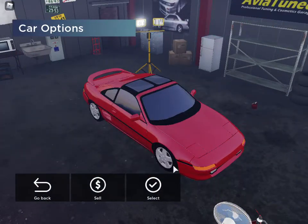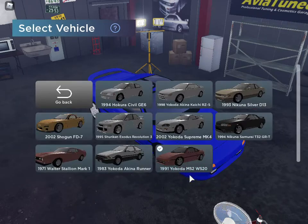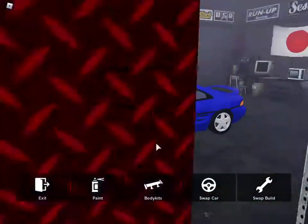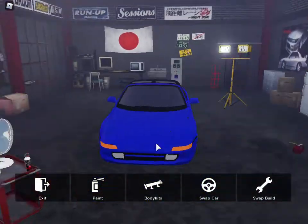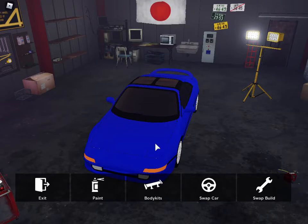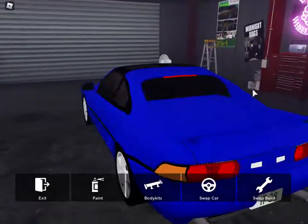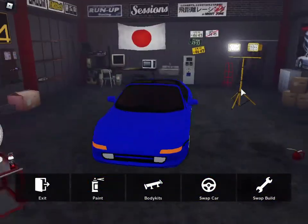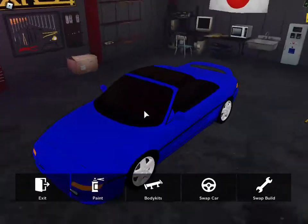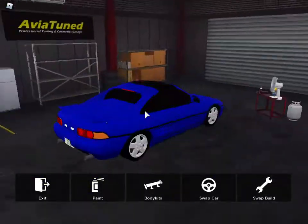Last but not least is the SW20, the MR2. You got the Irohazaka boy on here. I have not actually done the Irohazaka jump on one of the other touge maps in the game yet. I think we'll be using this car next. I haven't really modified it that much — it's kind of just stock completely.